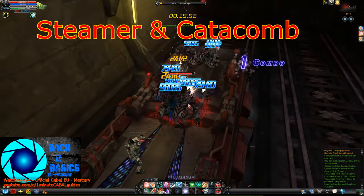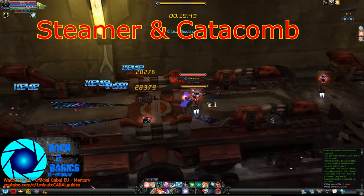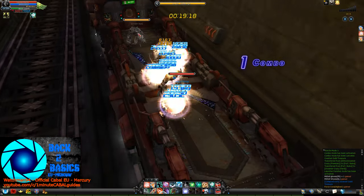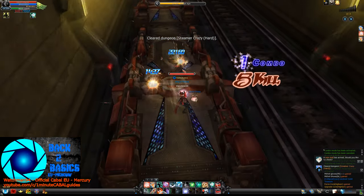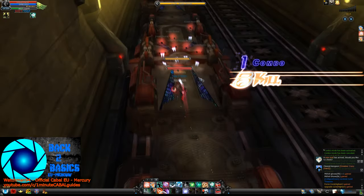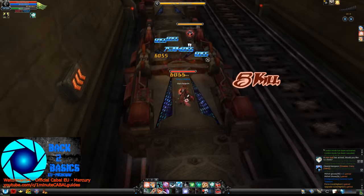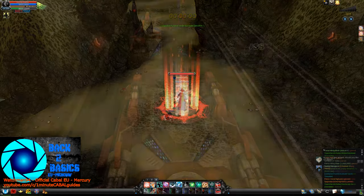Steamer Crazy and Catacomb Frost DX dungeons are swarming with enemies too and are pretty fast to finish. Of course the loot is nothing extraordinary, but if you're doing hard difficulty and you're in Europe or the US, you get free entries in your mailbox for up to 3 runs a day. Otherwise the entries are too expensive to be worth investing into many of them, but it's up to you.